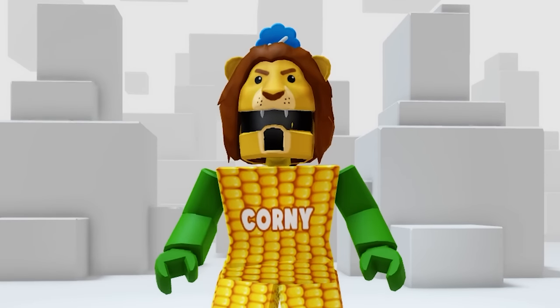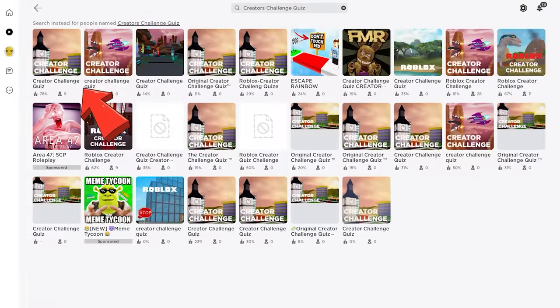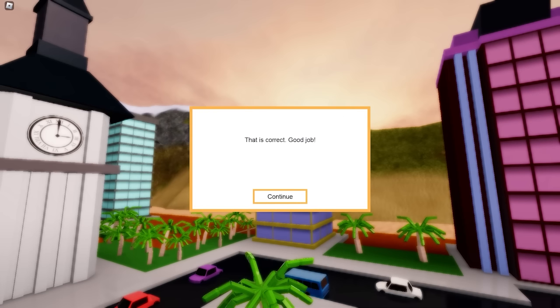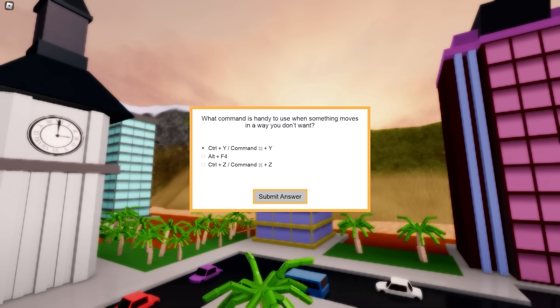Search the game Creator Challenge Quiz by Roblox Creator Challenge and select the first icon. In this game there will be three challenges that you need to answer to unlock the items. If you're using Roblox Studio or creating your own Roblox game, these questions will be familiar to you. But if you don't know the answer, just keep trying — it will give you another question until you get three correct answers.